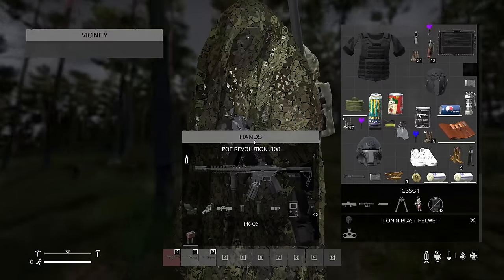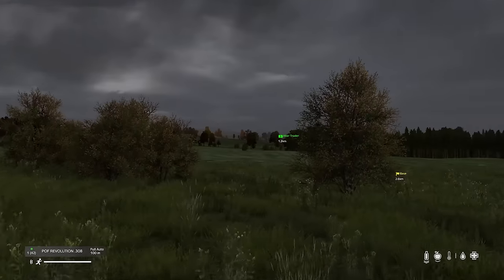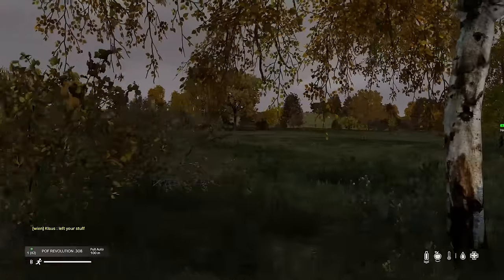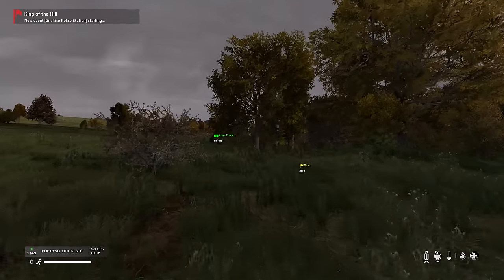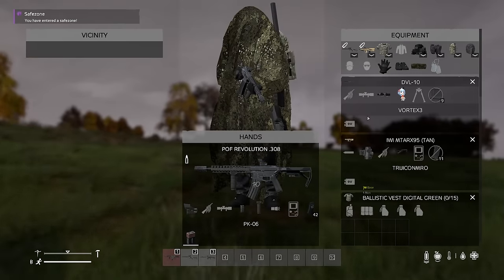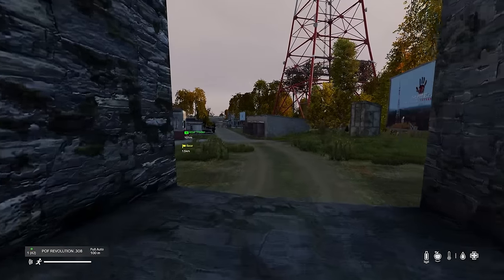Two kilometers out from the safe zone now, getting closer. Can't believe I've got a 408 conversion - it's a blueprint for one, so it's not like the actual conversion but it may as well be. King of the Hill at Grishino - no, I will not be doing another King of the Hill. Not for a little while anyway. The stress involved is too much for me, my heart can't take it. Yes! We've entered the safe zone. The loot value of what I've got here - this might be one of my better runs the whole time I've been playing on this server.